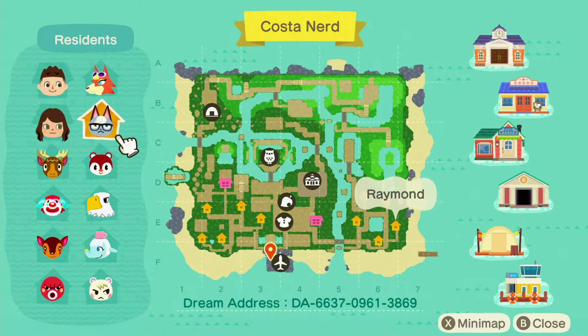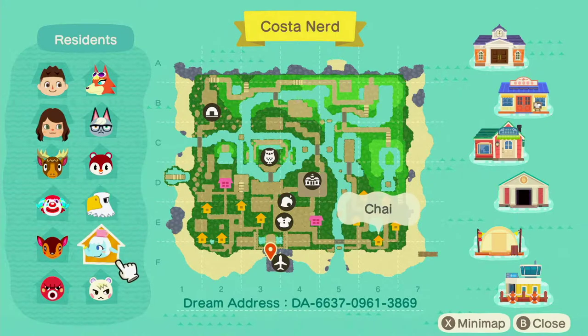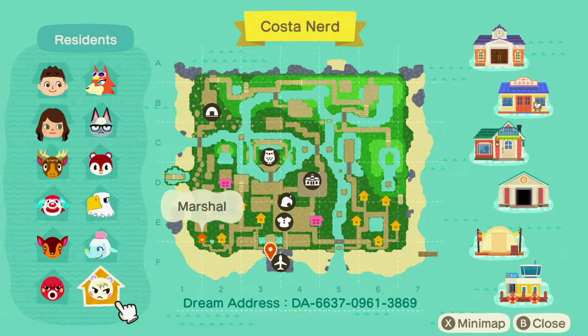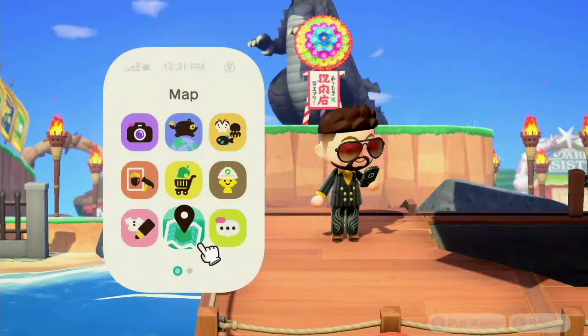So we have Audie, Raymond, Poppy, Eric, Pietro, Apollo, Chai — who is the newest one alongside Marshall — Octavian, and Fauna. You're going to see they're actually split into two areas on the left side and the right side of the island, basically kind of making it like miniature neighborhoods of sorts.